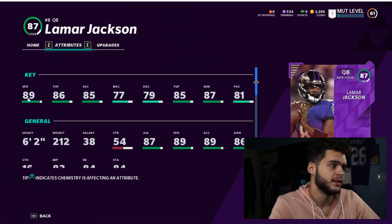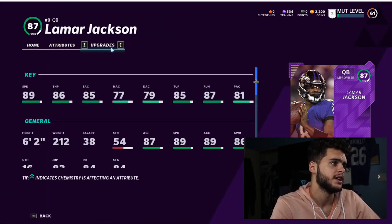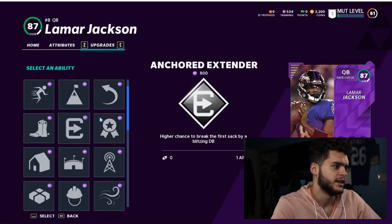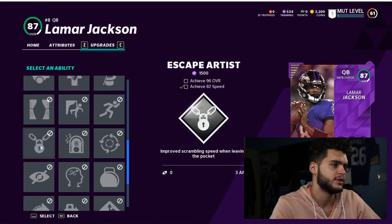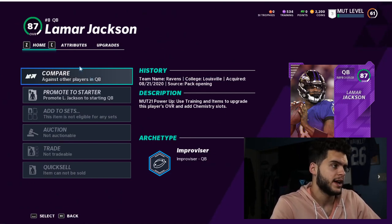He'd probably end up with close to a 90 throw power, his medium and short accuracy would come close to 90, his medium would cap around 80, deep would be over 80, throw on the run comes to 90 — and he would get a ton of abilities. I believe he'd even unlock Escape Artist, because looking at his upgrades, he can get Escape Artist at 96 in the second bucket, which likely means in the third bucket at level 90 overall he'd be able to unlock it around 90 overall.